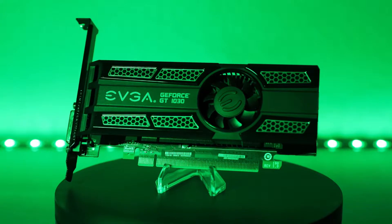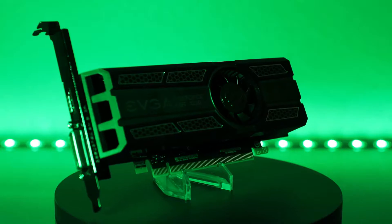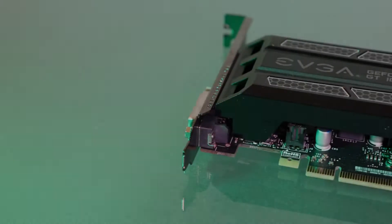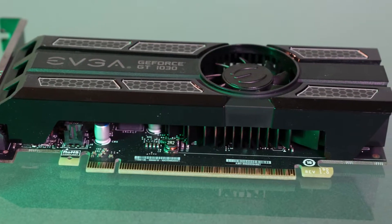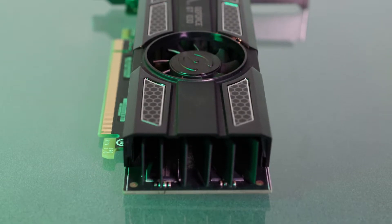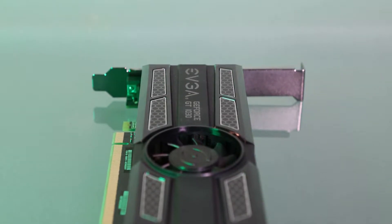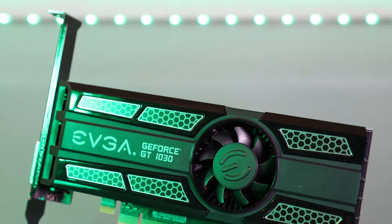All of this makes it very convenient for converting older small form factor office computers into a budget gaming PC. But how well does it actually perform? What kind of compromises can we expect from such a convenient card? It only has 2 gigabytes of GDDR5 memory, 384 CUDA cores, a base clock of 1209 MHz, and a boost clock of 1544 MHz, with single DVI and HDMI ports. It supports OpenGL 4.6, DirectX 12, and Vulkan APIs. Nvidia recommends a 300-watt power supply or greater.